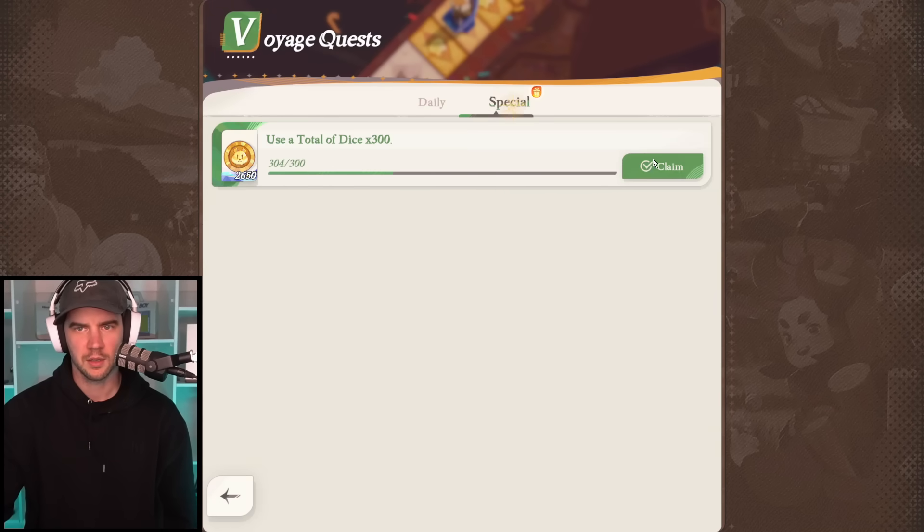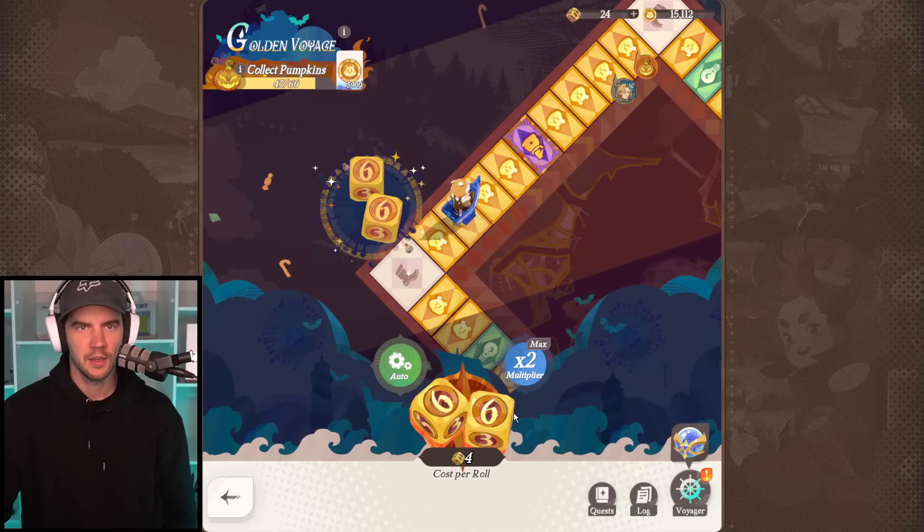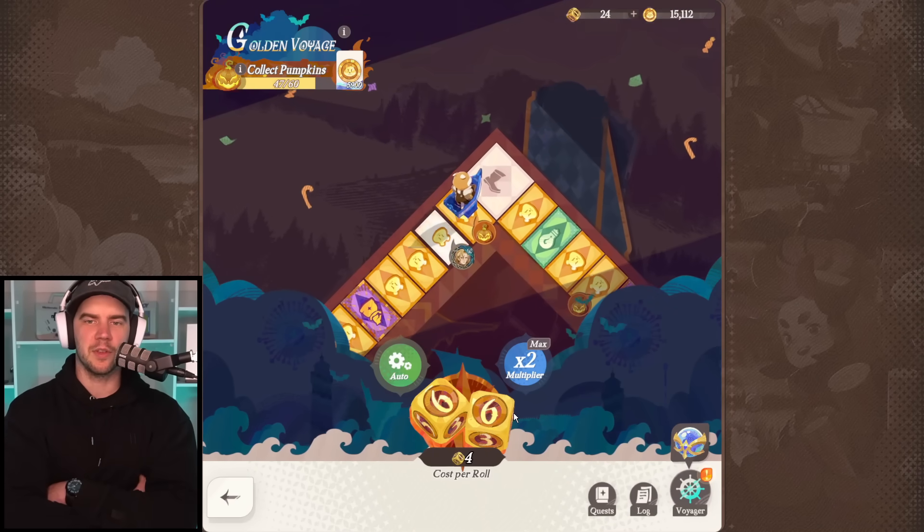Let's go to the quests. No more dice. I need to use another 60 dice - I'm not gonna get there. We need to get a ton of pumpkins.